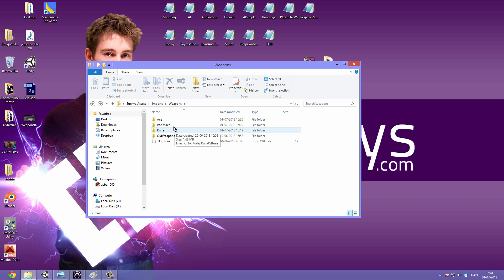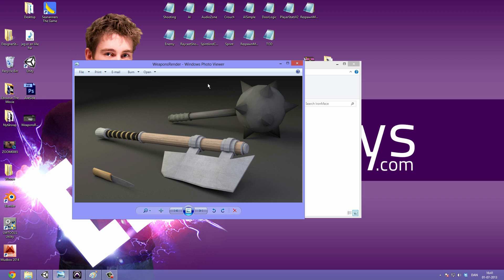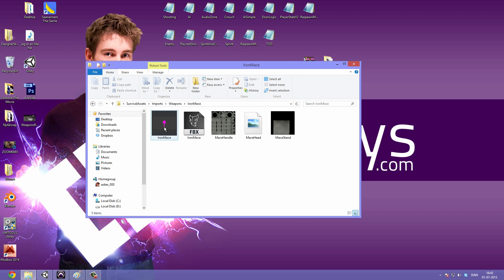Let's start by importing the iron mace - that one was made by Samin Iban from Blend Control. If you're looking for some great free modeling work, he's really awesome, check him out. We have both a blend file and an FBX file. I'm going to be importing the Blender file because it allows me to quickly open it through Unity and make changes, but if you don't have Blender you can just use the FBX and you'll get the same result.